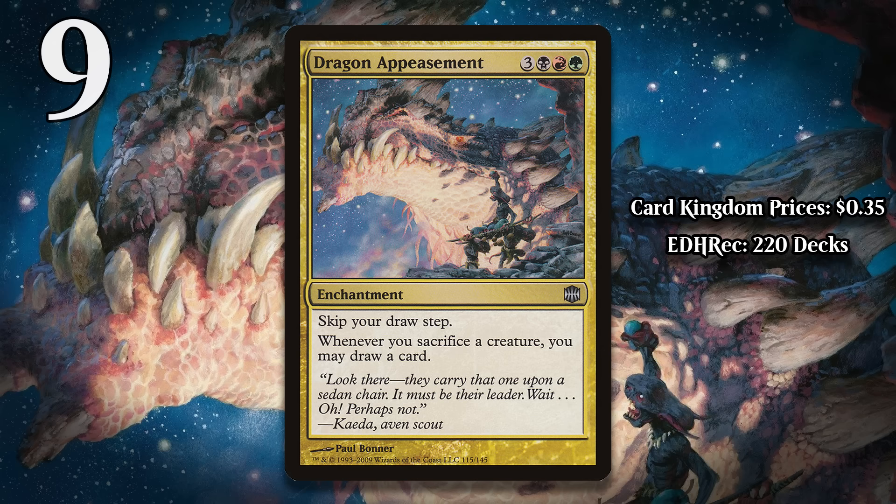While it does see more play in EDH than any other card on the list, the fact it's only in 220 decks on EDHREC is worse than it sounds. Sacrifice decks are among the most popular themes in the entire format, yet only a very small percentage of them are making use of this clunky, dangerous enchantment — and even fewer decks should be playing this card.